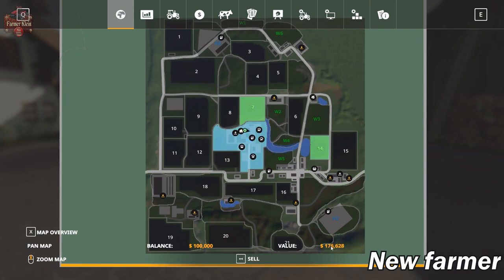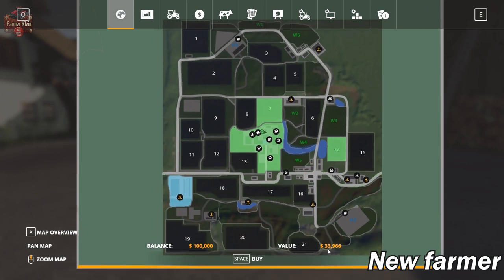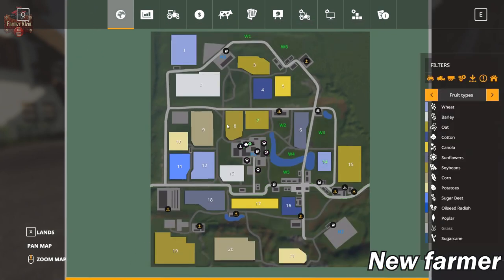H1 is the main farm and has a value of $176,000. There are some other plots around: H2 is $93,000, there's an unnumbered plot, and H3 up here is $109,000 — split by the road. We've got several wooded areas scattered around you can purchase. There's also a purchasable BGA that's ridiculously cheap at around $33,000 to $34,000, and several other areas.